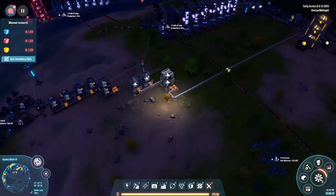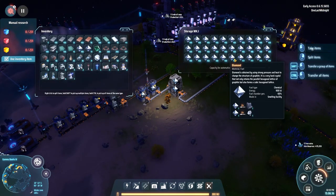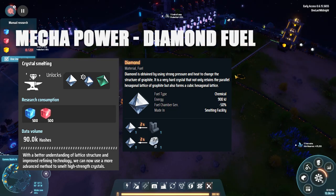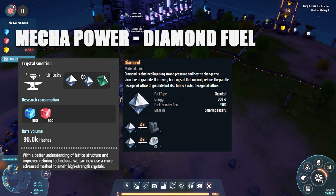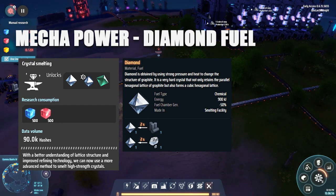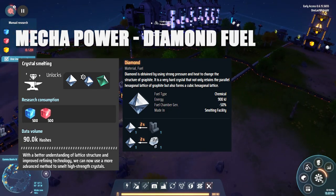As part of the graphite process, there's another option: diamond power. You'll need to research crystal smelting to produce diamonds, and you can use diamonds as a fuel source for your mecha. It's a very minuscule amount of power — diamond produces 900 kilojoules — but it can be used in the mecha as well.